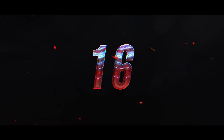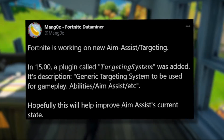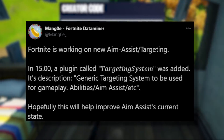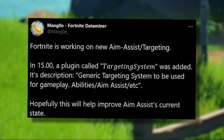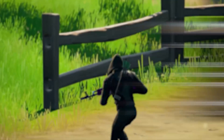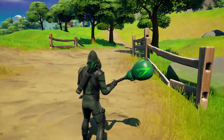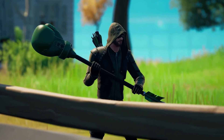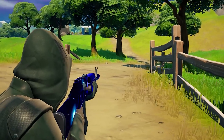For number 16, it looks like they may be reverting aim assist back to the old ways where it used to lock on a little bit, or maybe they're just testing it for specific scenarios. Mango found a quote for a targeting system aim assist. I think aim assist is kind of weak right now — I know keyboard players will disagree, but they have nerfed aim assist countless times.